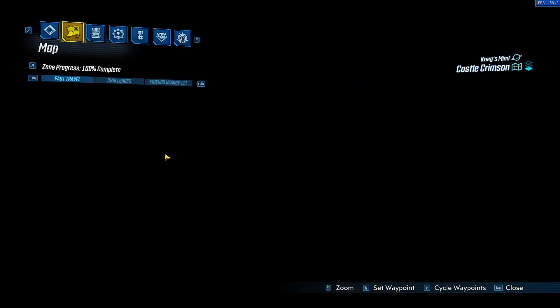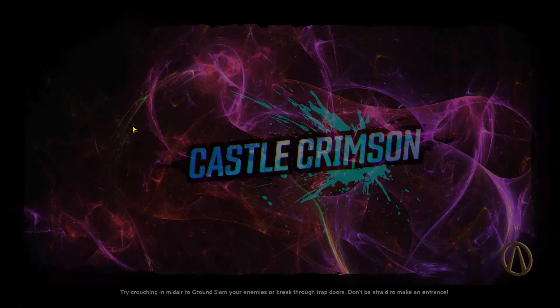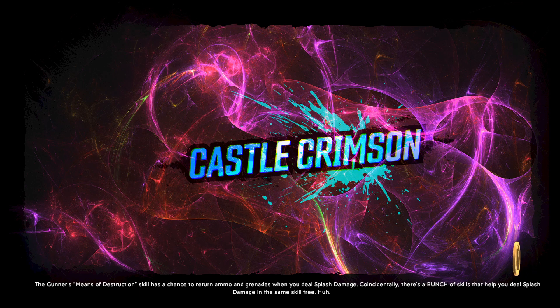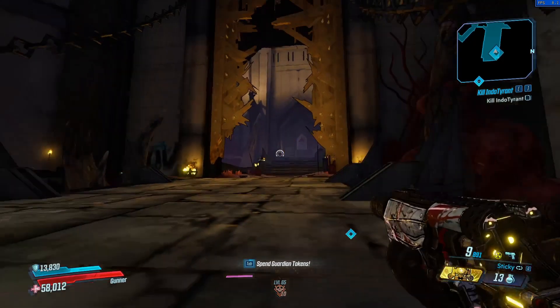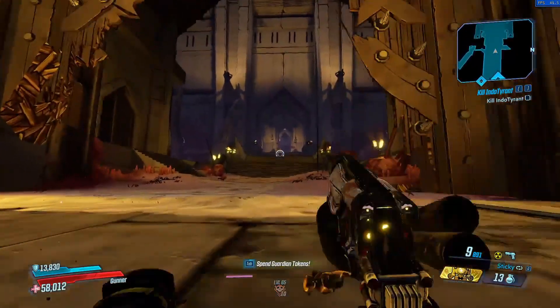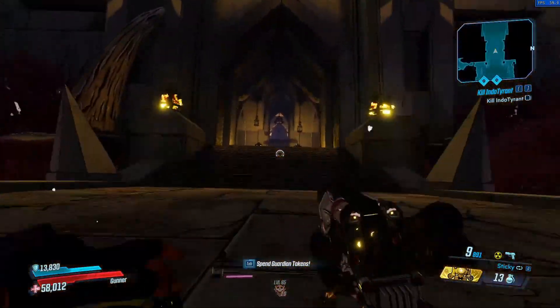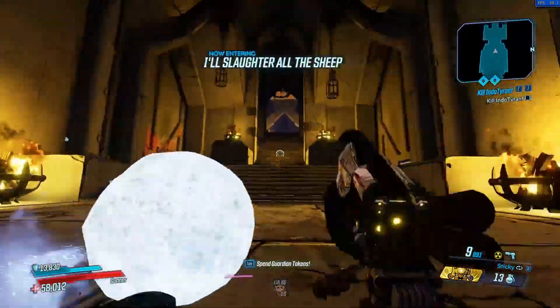For the first stop in this video, we're going to go over where to actually get this powerful pistol. You're going to have to kill Evil Lilith, who's located out in Castle Crimson over in Craig's Mind in DLC 4, Psycho Krieg and the Fantastic Fustercluck - finally said that right first time. This pistol has about a 10% drop rate, and in order to get it you just have to spawn into Castle Crimson, more specifically the wall spawn which is about halfway through the map.